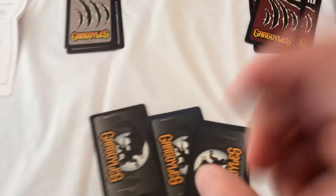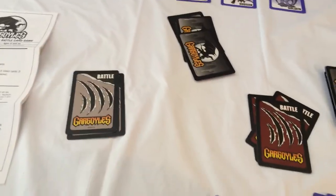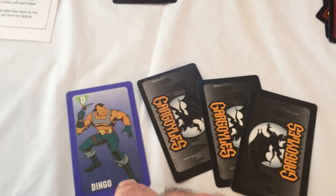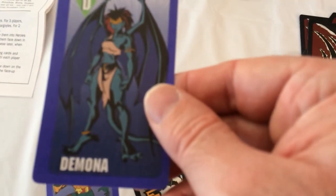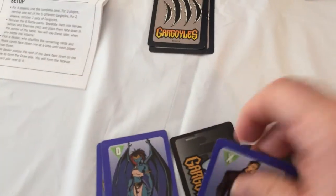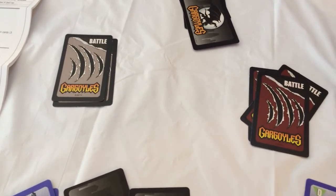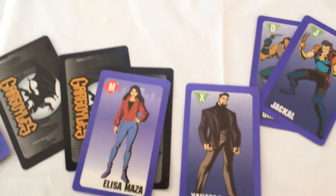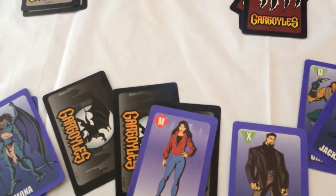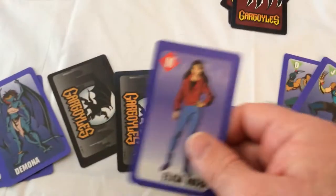You get a hand of three cards from the beginning and you have a draw pile. At the start of each turn you'll draw one card. These cards are regular villains, so they can attack gargoyles. Demona and Xanatos have special abilities, and Eliza Maza is your defense card — she can immediately defend against villains.